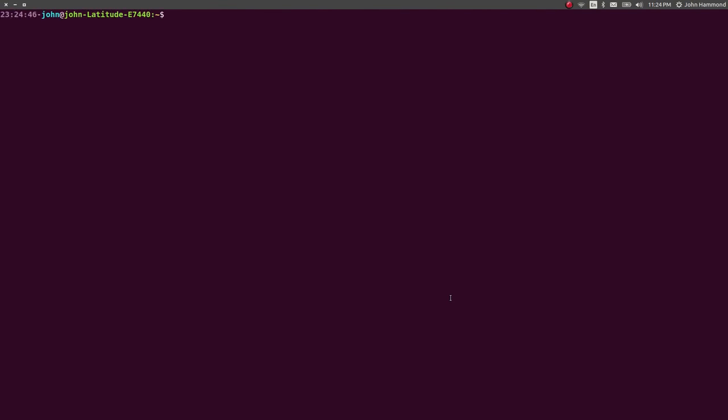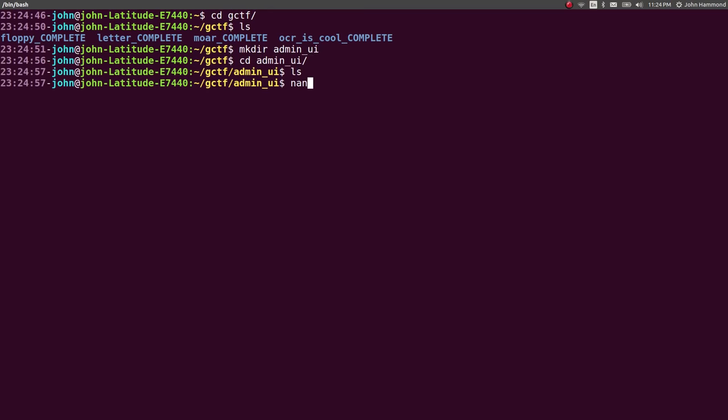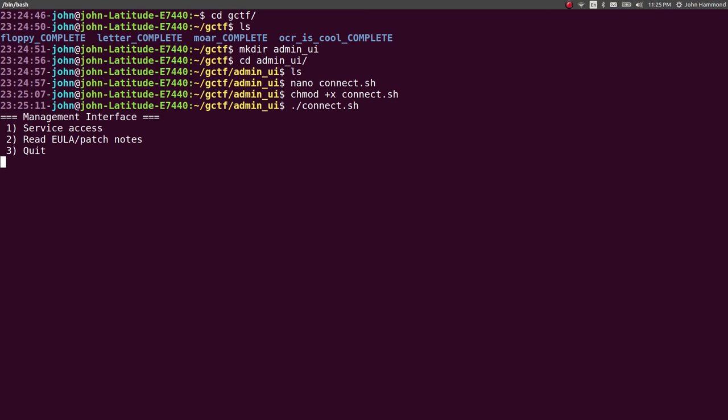Let's get a terminal open that we can work with this stuff. I like to work out of a folder for designated CTFs, and I like to make a directory for the challenge I'm working in. So let's go ahead and create a connect script because I always forget the hostname and password for this stuff. Whenever I'm working with a service in a game, let's mark that executable. Okay, and we are in — we are connected.